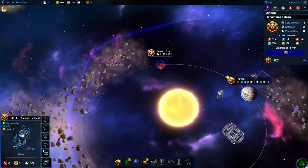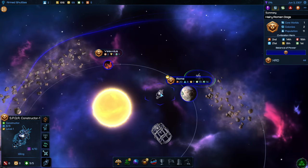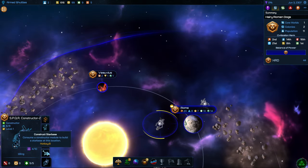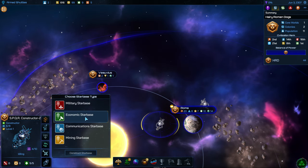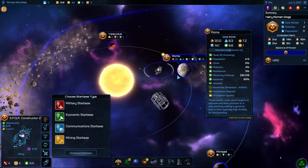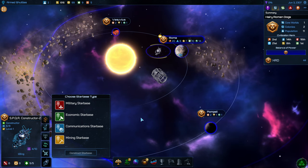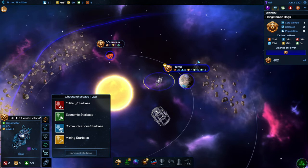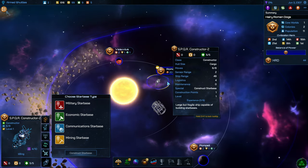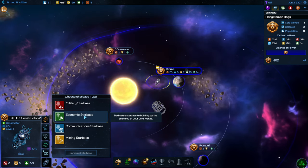When I first started playing, I was just placing them where the thing was that I wanted. So in this case a mining station, I'd just place it right over here. But you just need to have the mining station cover that resource in its circular region. So you want your star bases to cover as much as possible.